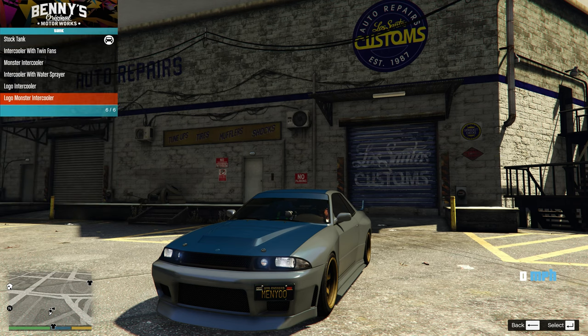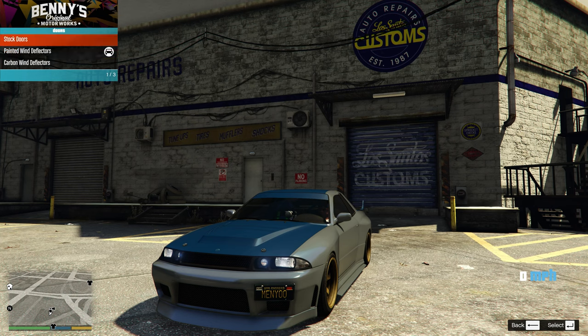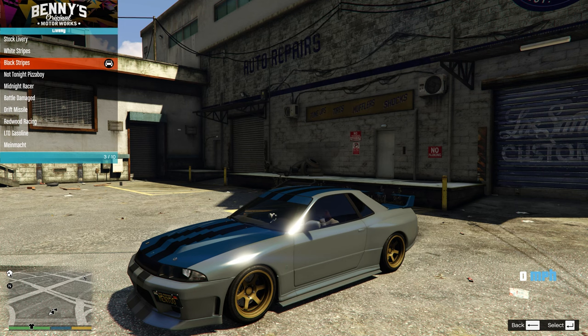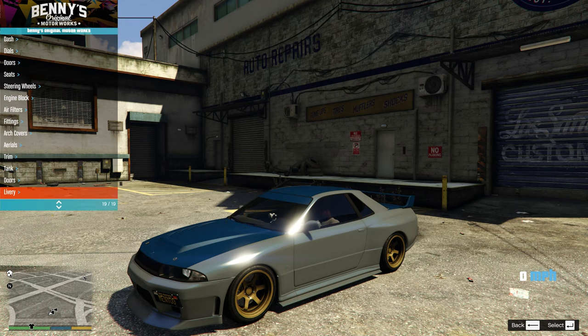We're going to toss on the chrome hood catches. We don't need a roof fence. If you want, you can toss any of this on, but nobody's going to see it. Definitely not putting wind deflectors on. Livery — it's up to you. If you want to put this on you can. For this build, the only one I would put on is black stripes. But even with that, I think I'm going to leave it alone.